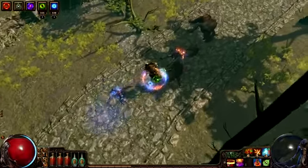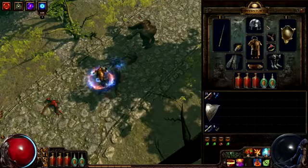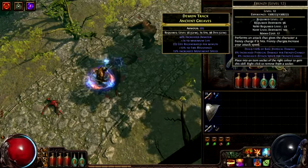The primary wand attacks that this character uses are Frenzy and Power Siphon. Frenzy is linked with Greater Multiple Projectiles and Life Gain on Hit. This makes it useful for ramping up frenzy charges and for gaining life quickly.